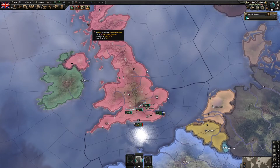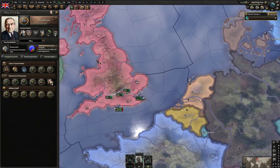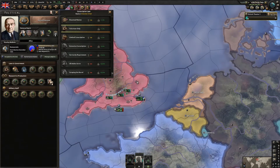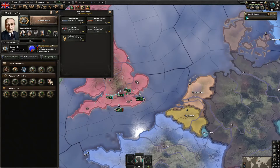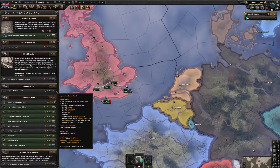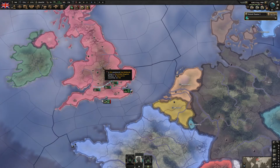We have a good batch of political power now. We can ramp up conscription or go to free trade, but for now I really want to focus on getting Fighter 2, so I'll hire the light aircraft designer. Also, when we finally do the abdication crisis we're going to lose a lot of political power, so we might as well spend it now.